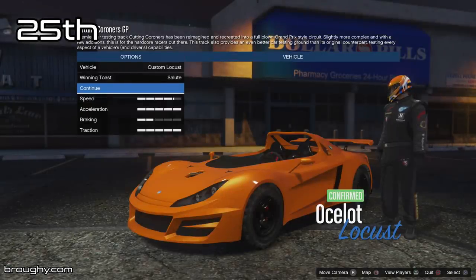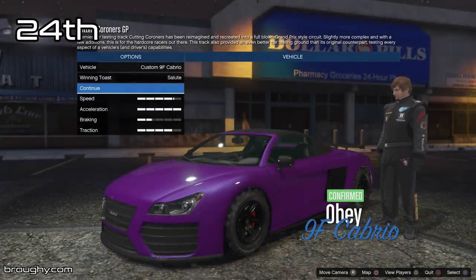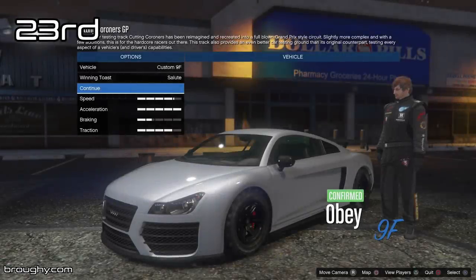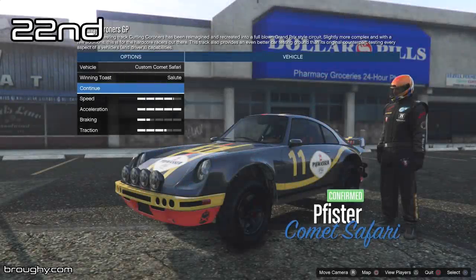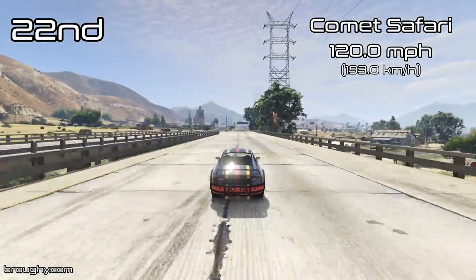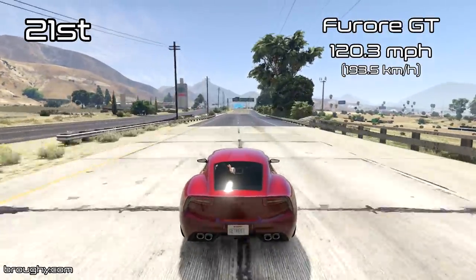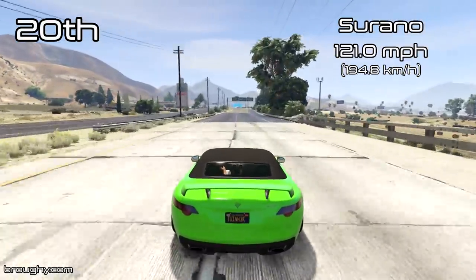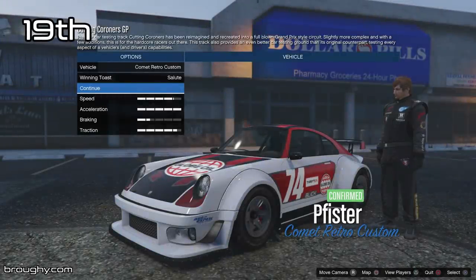Top speed is not the most important thing ever. For example, the Locust here at 119.8mph has the same top speed as a 9F Cabrio, which also has the same top speed as a 9F. But in any normal race, you're probably going to want to choose a 9F because it's got better acceleration and better traction. And like you saw with the Futo, the Futo has the same top speed as some really quick sports cars — traction and acceleration are much more important than top speed. The Fiora GT just misses out on the top 20, and we've broken that 120mph range now with the Comet Safari. Now we're into the top 20 with the Serrano, which back in 2013 when the game was first released had the highest top speed in the sports class.